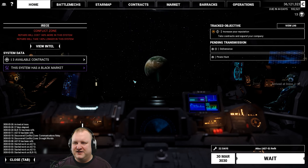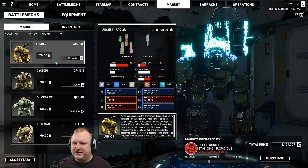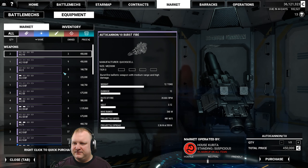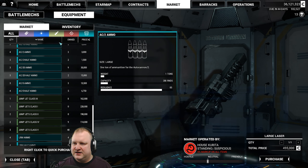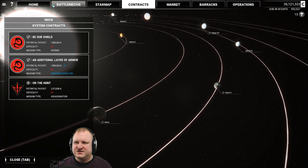By the way, I switched the UI color — I think you're gonna like that. We do have a black market. Is anything good here? Nope. What about equipment-wise? That large laser is not too bad, but no double heatsinks though. Okay, let's check the contracts.